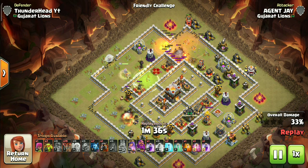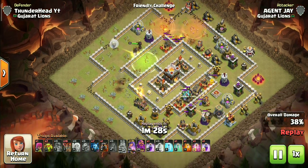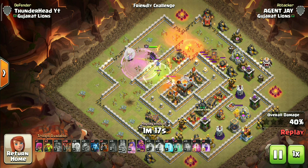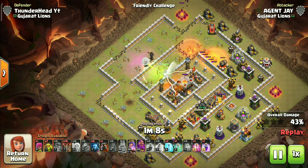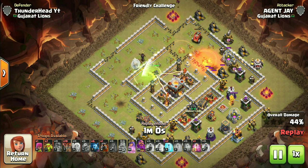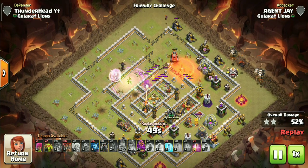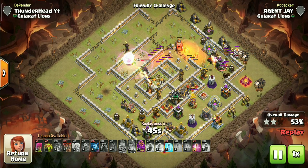Enemy queen is down, so we can lure the CC using a balloon. Rage up while fighting the CC — the queen will quickly take them down under the Rage Spell. Single Infernos are very dangerous for a queen charge so we have to use Freeze and Invisibility spells to get through them. We can start the LaLoon now as time is running out.